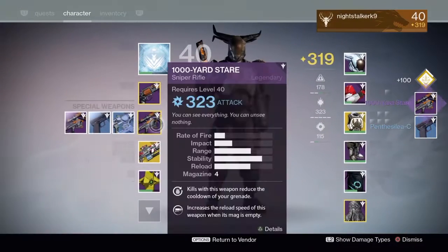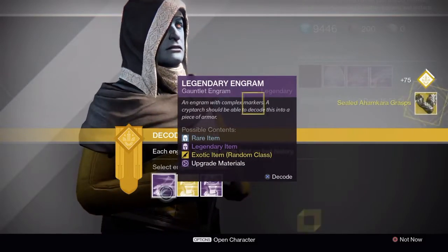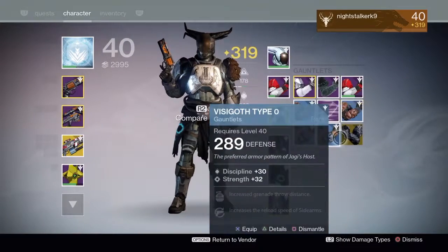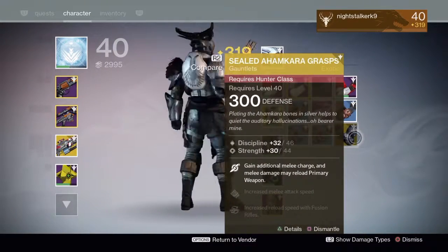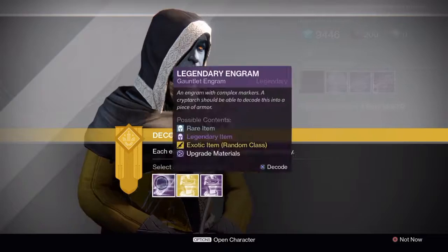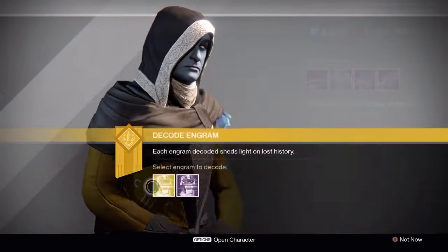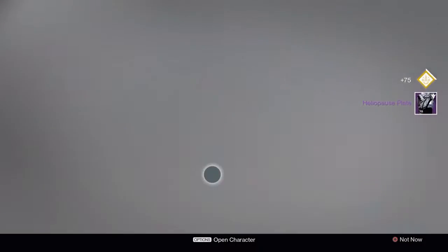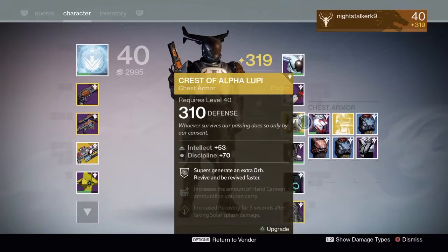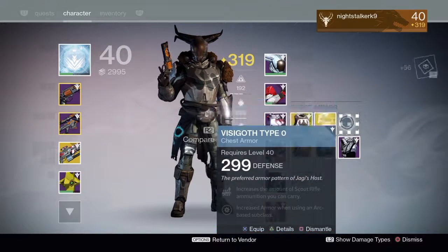We got Thousand Yard Stare — I actually already have one of those. It's a lower light level so it's not good. Let's go for the arm piece. Okay, so this is for hunter — yeah, gain an additional melee charge, increases fusion rifle reload speed. We probably won't be using that. Come on, why is nothing dropping at higher levels? Seems like everything's dropping at quite a low light level.